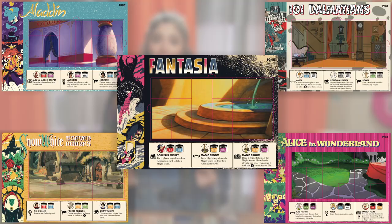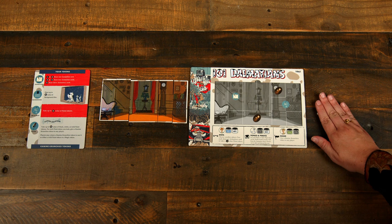Setup begins with film selection. Each player selects a single film from the five available and takes the matching background board, background tiles, action board, wood tokens, and three character cell cards. The player whose film has the earliest release date also takes the first player token.